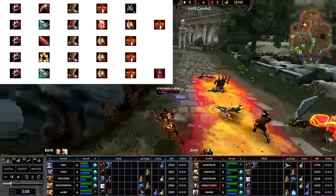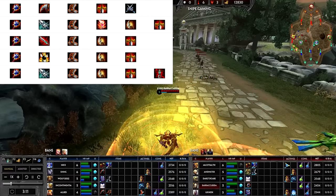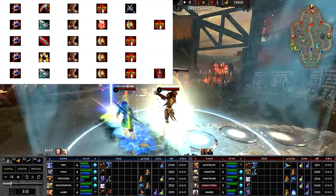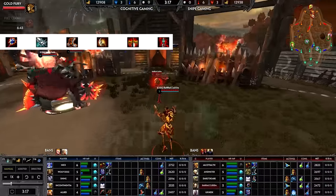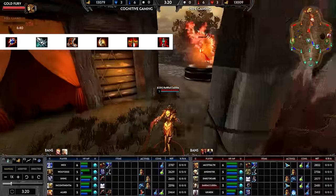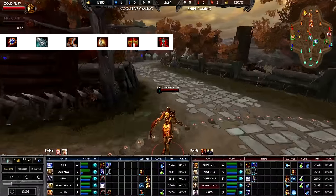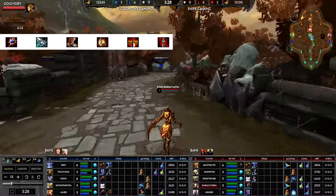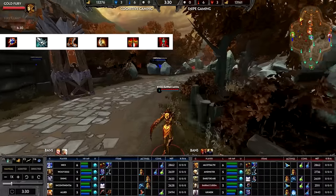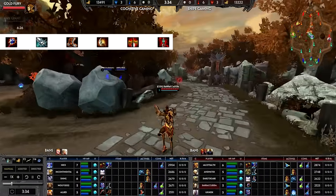He then goes into Deathbringer or Chins if he needs it. So if we're going to profile an average build for Barracuda's AMC: Heartseeker, Death's Toll, Boots, Malice, Hasten Fatalis, Blood Forge, sell Death's Toll for a Deathbringer. Occasionally working in AC instead of Blood Forge, Chins for extra damage, Void Blade if you're being pressured a lot by Physical. There are a lot of things that go into itemization, but that's a topic for another video.